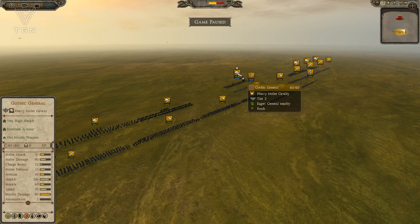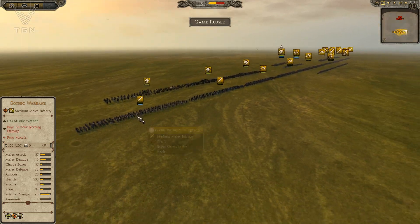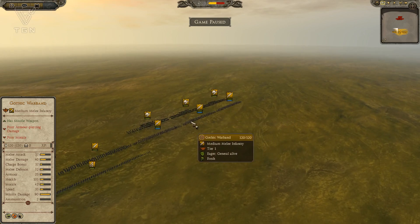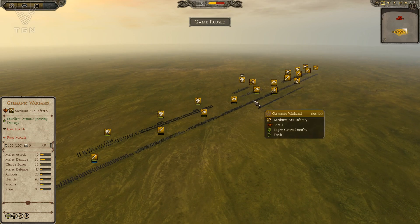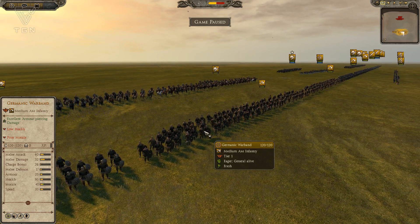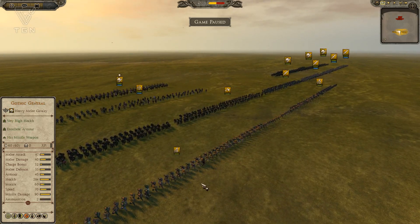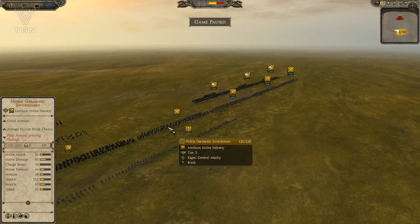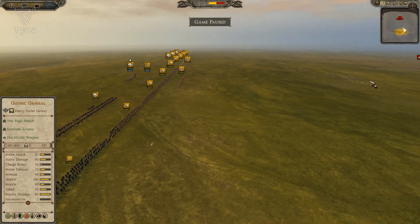His general is a Gothic General, a very capable heavy melee cavalry unit. He's got a Gothic Warband, looks like four total on his flanks, a Noble Germanic Swordsman, and four Germanic Warband in the center — the single-handed axes. These are risky units; they don't tend to have good health or armor and aren't great offensively. He's protecting them with pikes, which is a nice touch. There's also a single Germanic Hunter for skirmishing.